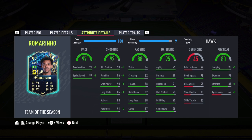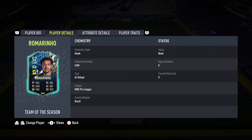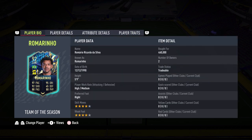Lastly, physicality of 80: 99 stamina so he'll last the whole game. You can tell he did not skip leg day because of the 90 jumping and 99 heading accuracy. It's gonna be hard to get a header goal with a 5'9 player, but we shall try. 81 strength, 49 aggression — player traits: speed dribbler. That will conclude the introduction for Romarinio's Team of the Season card. Is he worth the pickup? How good does he play in game? A lot of questions to be answered — let's get on to the gameplay.